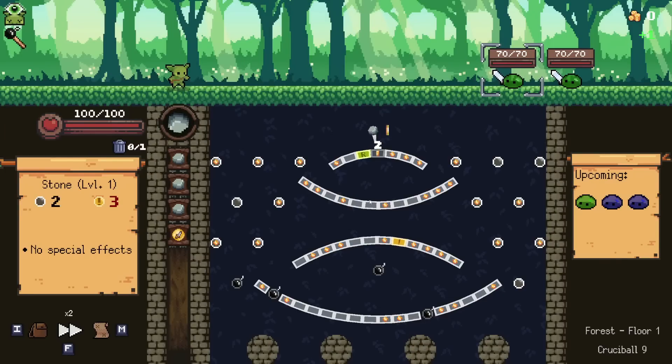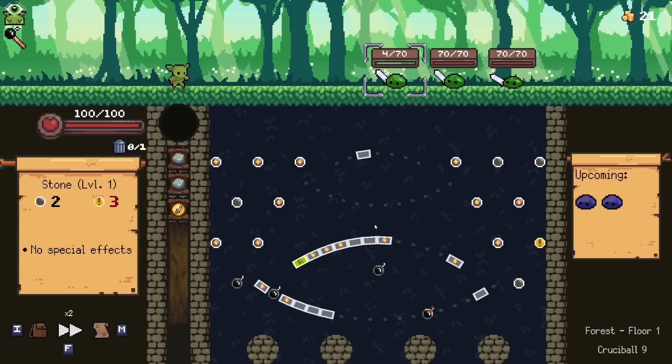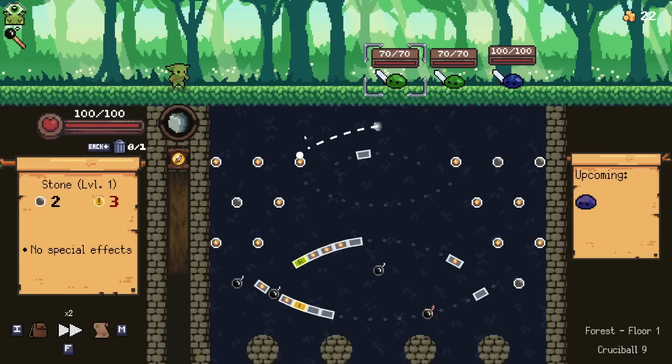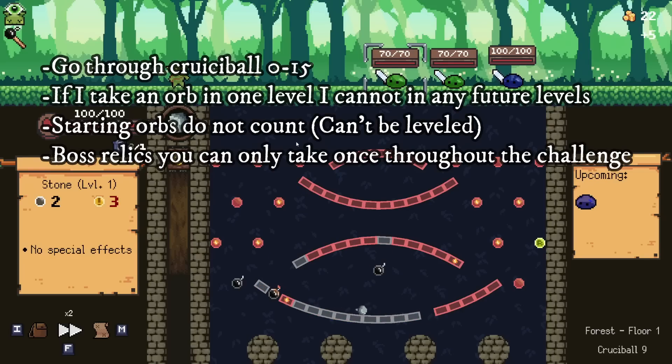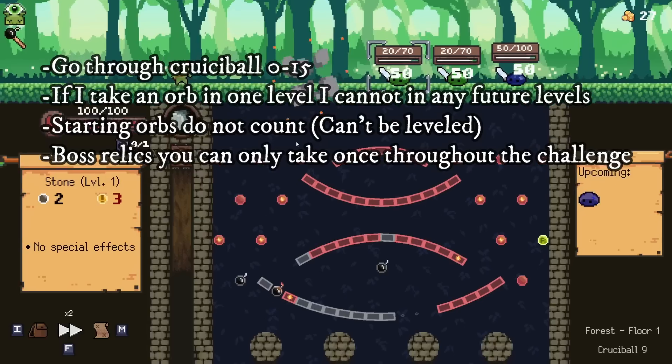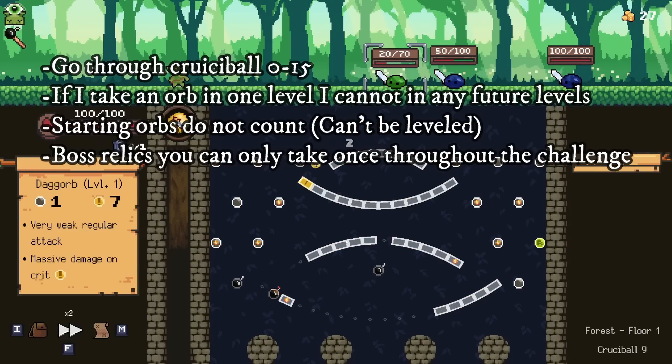We're going into Crucible 9 of the Peglock today, where the modifier is red bombs steal 5 damage rather than 3. I'm kind of scared — the red bombs can quite often screw me — but it's not too big of a deal. I think we'll be able to get through this. For those wondering what the Peglock is, the rules should be up on the screen; I'm just going to be listing the rules followed by the orbs right about now.